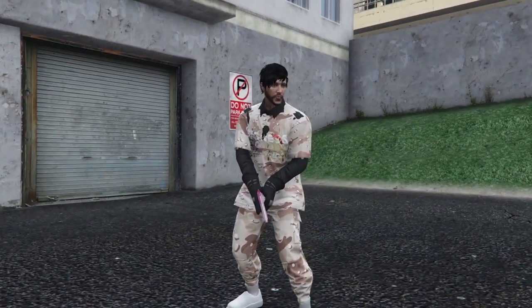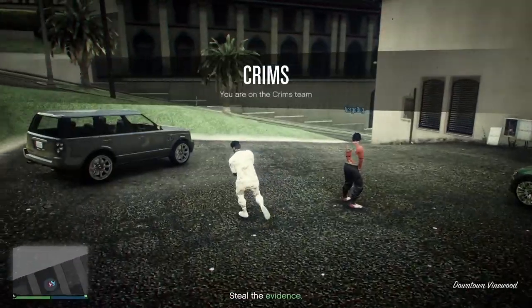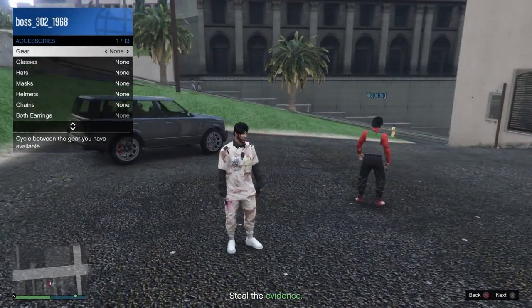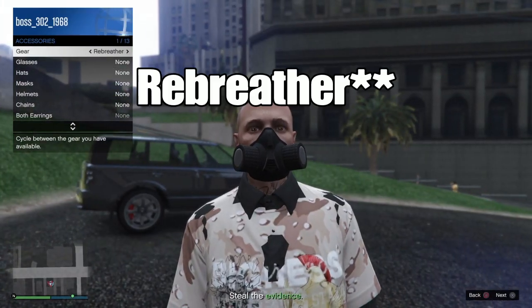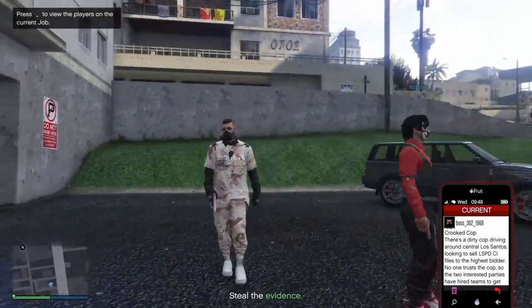Now slap a rebreather on. Go to interaction menu, go to inventory, go to accessories, go to gear, and put it on night vision. You can quit from there. I'll meet you guys back in free mode where you can save the outfit.